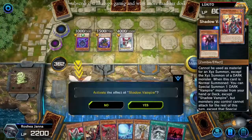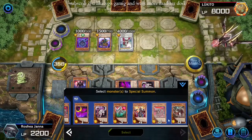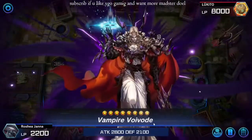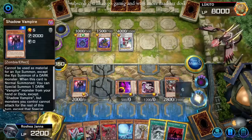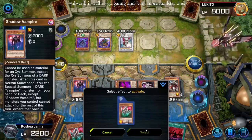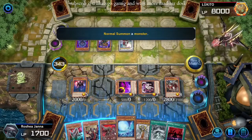Normal summon Shadow Vamp without tributing. This deck also gives me an opportunity to run a bunch of really cool cards that you normally don't get to, such as Vampire Dragon, Vampire Sorcerer — which you don't usually run — and also the Red Barons, and also Vampire Vamp. That's what I'm thinking of, sorry.